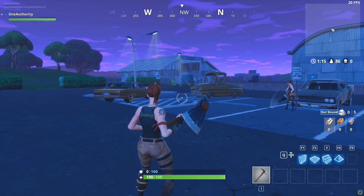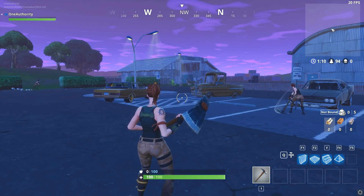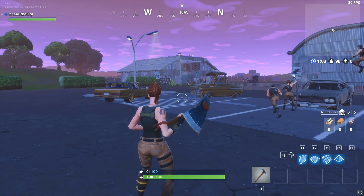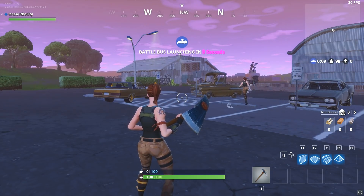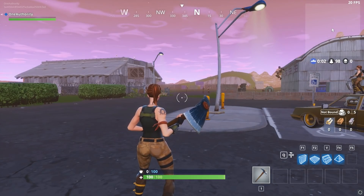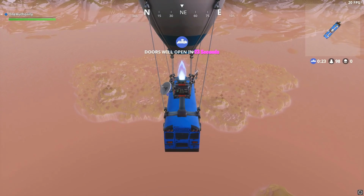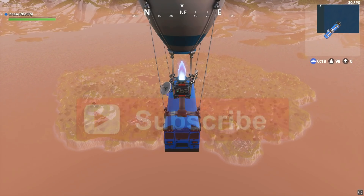A few days ago, I did a video playing Fortnite on the lowest graphics possible, and people were like, 'That's not a challenge, UCD, because I play on that and 20 frames a second every day — give us a real challenge.' So I went into the user settings file, modified it to 20 FPS, and here we go. It is very, very laggy indeed. I tried 10 FPS five minutes before this and it was unplayable. I don't know how anybody can play on 10 FPS, so I settled on 20, and hopefully we can win the game.